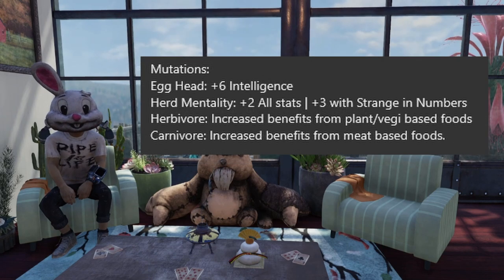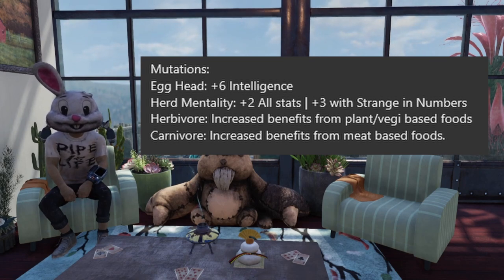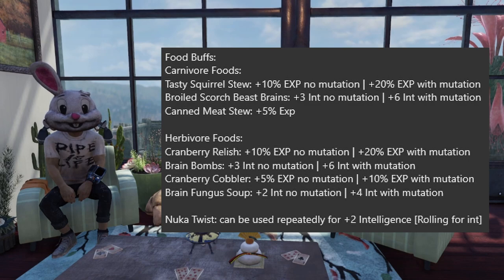For mutations, there are four you should have. Egghead increases your intelligence by 6, and Ear Mentality adds plus 2 to all stats, or plus 3 with Strange in Numbers. The difference between Herbivore and Carnivore is the foods they affect — Herbivore applies to plant and veggie based foods, while Carnivore applies to meat based foods.